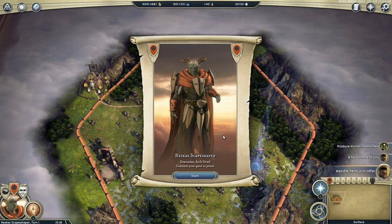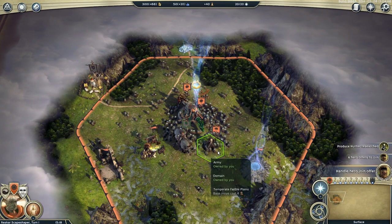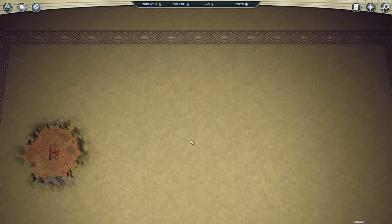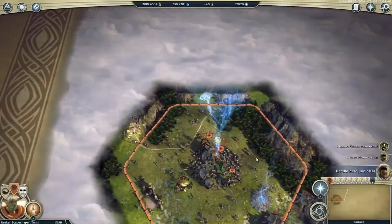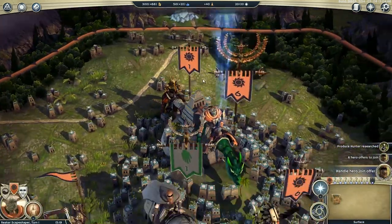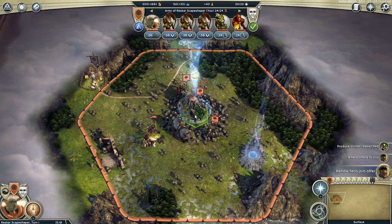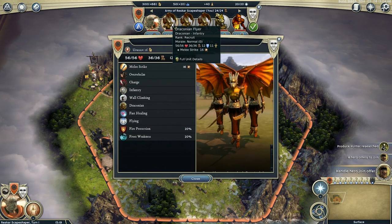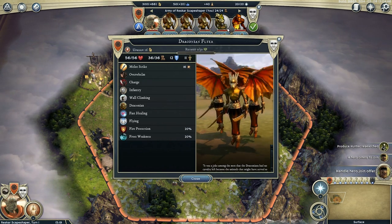Here we are in our freshly created world with Resgar and his little hat. This is going to be a free-for-all battle, and somewhere nearby on this map there are going to be seven other players. It's not the biggest map, so we're going to run into them quite quickly. Here's our starting city — Resgar here in his capital of Nishirstr. He's got Draconian flyers, very powerful Draconian infantry — one of the best units Draconians can make.